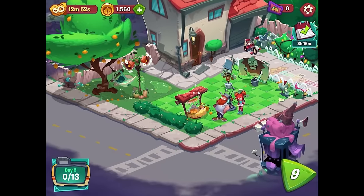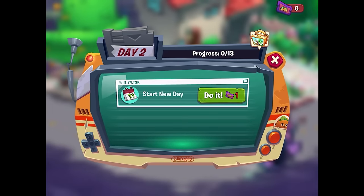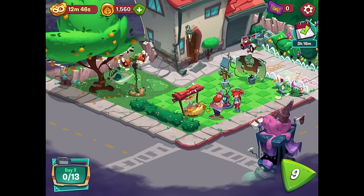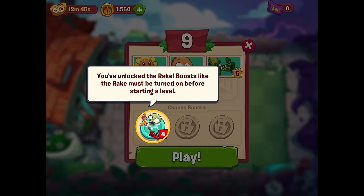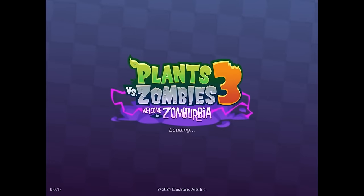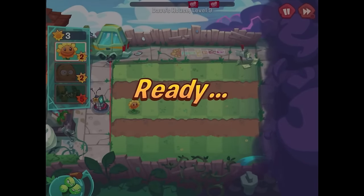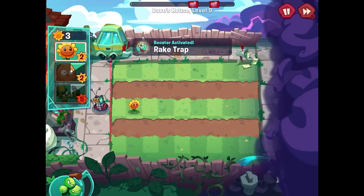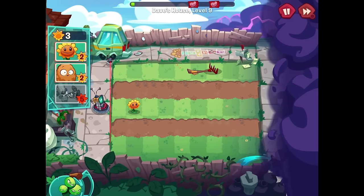To continue Day 2 we could start a new day, but first I need to play this level to earn a ticket. You've unlocked the Rake Boost — the rake must be turned on before starting a level. Activate the rake boost to defeat the first zombie in a level. The rake has been around since PvZ1 — basically if a zombie walks over it, it gets knocked out right away.